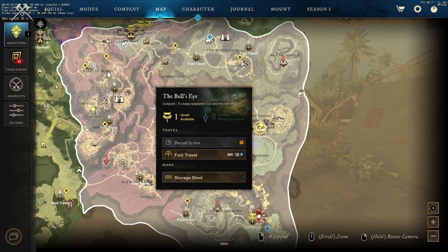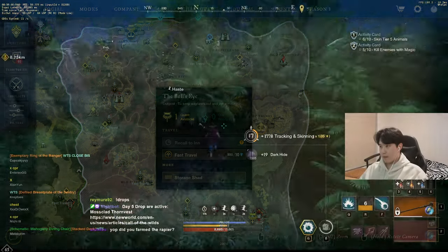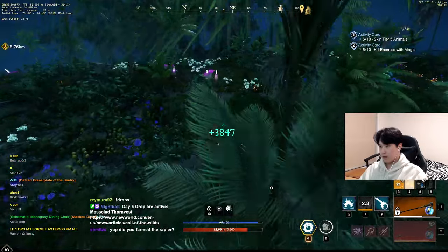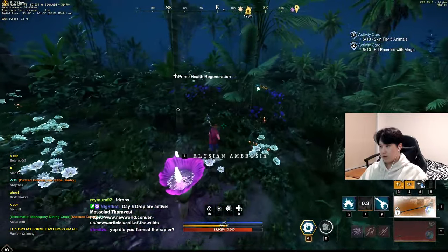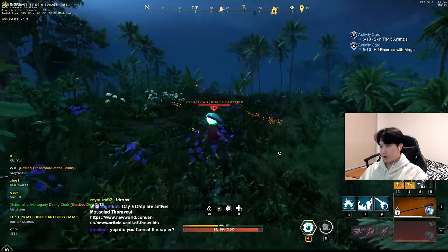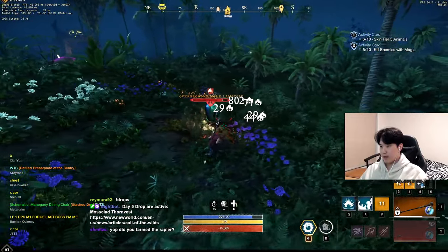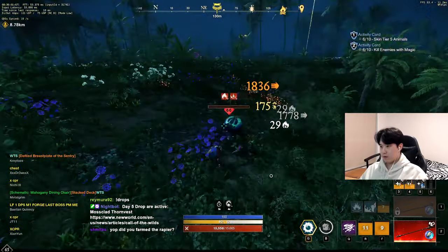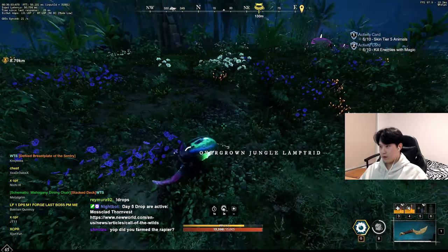I suggest speccing for dex and bringing spear, hatchet, bow, and fire staff for weapon kills — it's just more convenient. You can use spear for two-handed melee weapon kills, hatchet for one-hand weapon kills, bow for bow kills, and fire staff for fire staff kills. You only need to tag with the required weapon to get the credit.